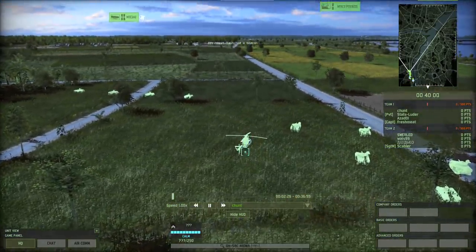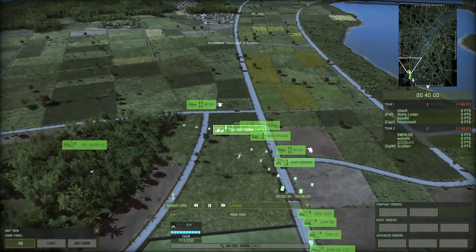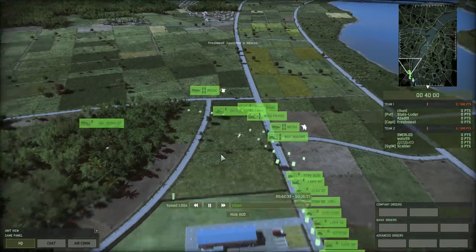One of his allies is deploying. Kiowa — oh, Kiowa's landed. It's not a good sign. Generally, if you spawn in a helicopter you do it over a tree line or a building to make sure it's already airborne. If you don't, then you have to go through the takeoff animation.